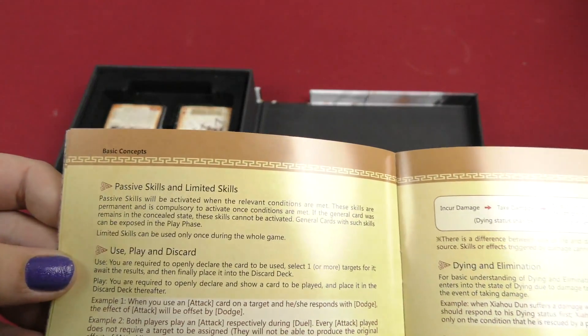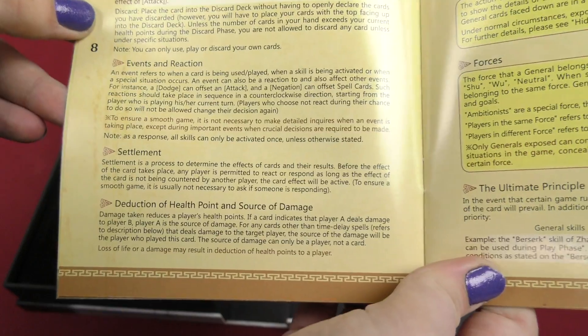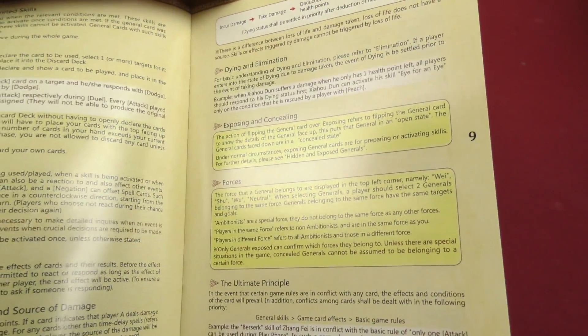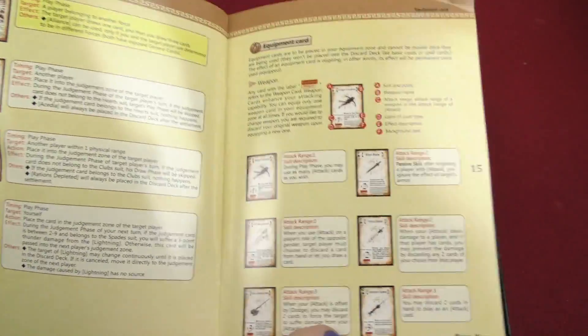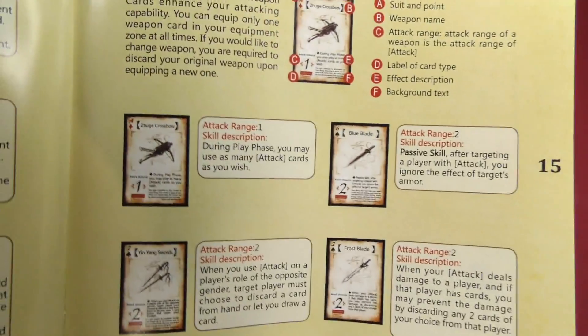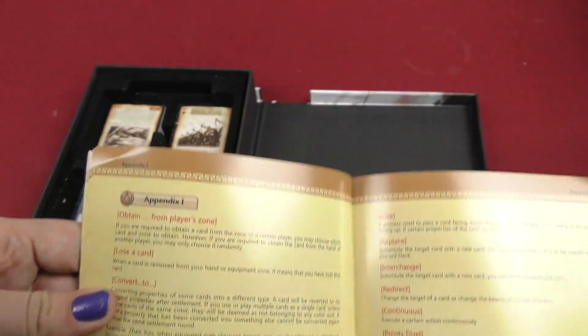Even more rules here — passive skills and limited skills, use, play, and discard, events and reaction, settlement, deduction of health points and source of damage, dying and elimination, exposing and concealing forces, the ultimate principle. Then you got the different cards: basic cards, spell cards, more spell cards — lots of spell cards in this game. Then we moved on to equipment cards, the very first one shows like a dead frog-looking thing. More equipment cards, then more rules.